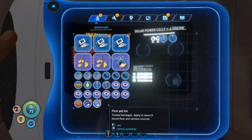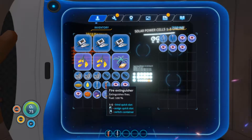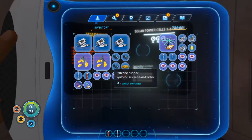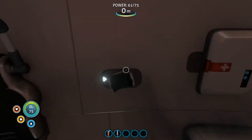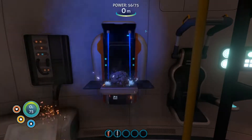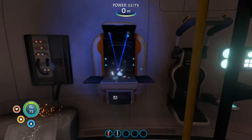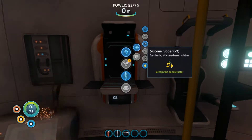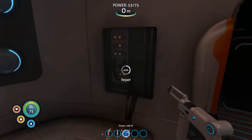I'm gonna put those acid mushrooms in storage. Lubricant and quartz — I don't need them at the moment. Let me find my fabricator. Luckily this thing wasn't damaged — if it was damaged we'd be in real trouble. Then we can get our repair tool. For the scanner we just need a battery. We need copper ore — we gotta find copper ore somewhere.